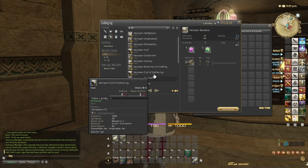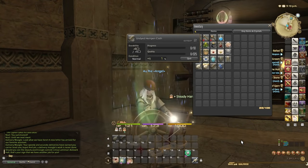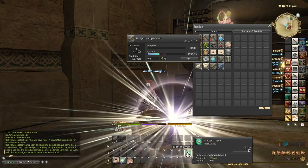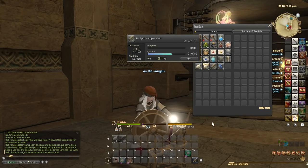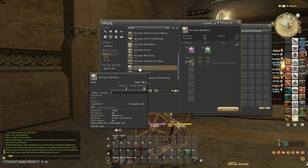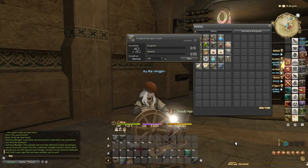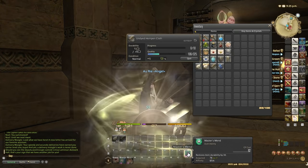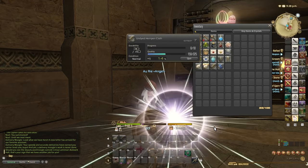We need one more Undyed Hampton Cloth for the bandana — again Steady Hand to increase the success rate of Basic Touch, then three Basic Touches. After Master's Mend, I can do another touch. Even with Steady Hand it's not a guarantee that Basic Touch will actually succeed. Then Basic Synthesis to finish. The key point is that as long as you have 30 durability lost, you can hit Master's Mend any time — even to get back to 60 if you wish. You don't have to wait until durability is critically low.